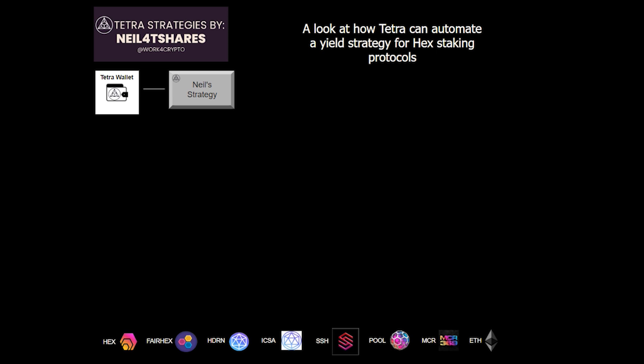Let's look at this strategy. We'll be utilizing the Fairhex protocol, the Superstake protocol, and the Steakhouse protocol. We have our Tetra wallet, and we'll have a strategy ongoing that helps us either DCA in, or maybe take our HEX we already own and utilize it.